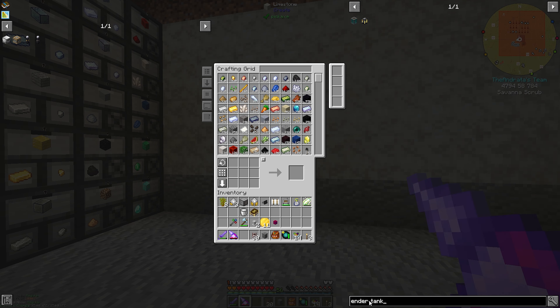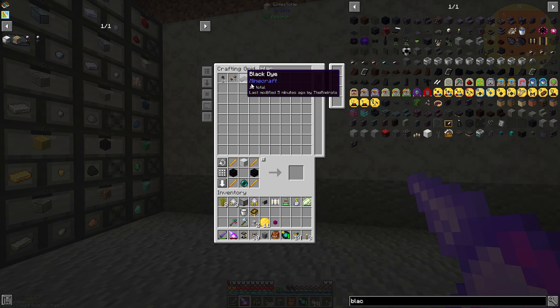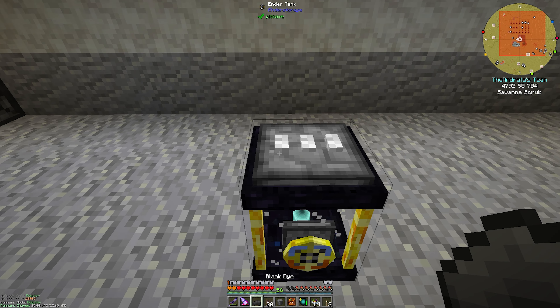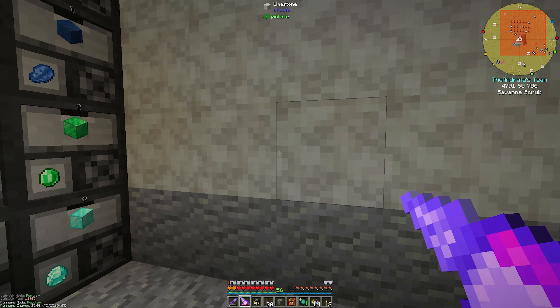So let's go ahead and make another ender tank, which needs another cauldron and another black dye. Now we have our latex in here, so let's go ahead and get this set up.